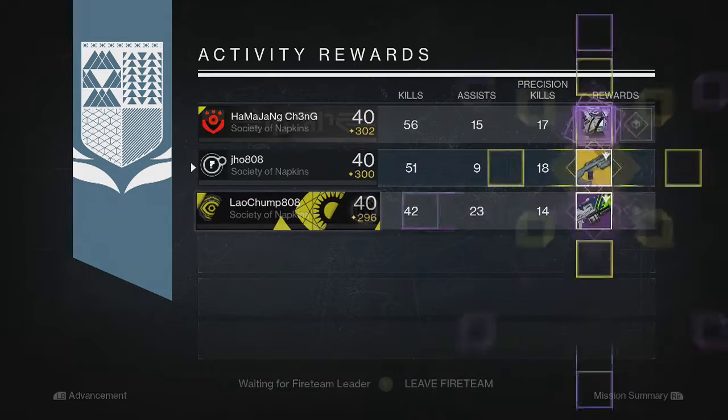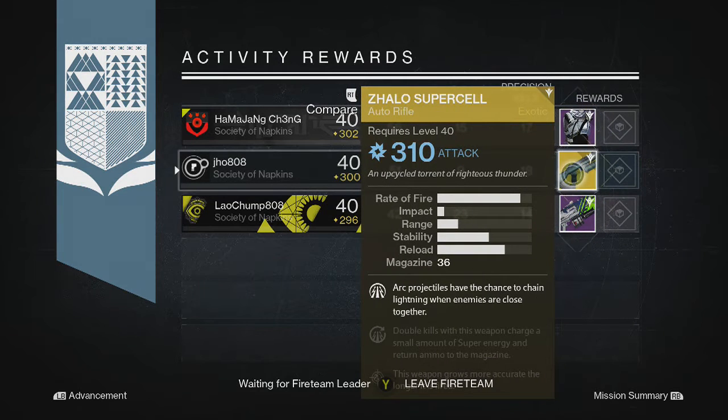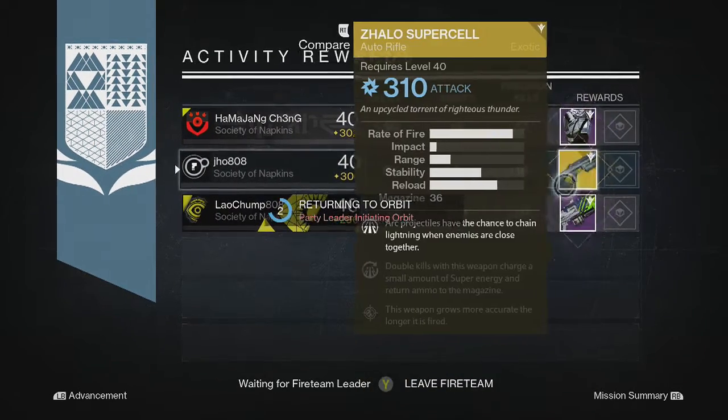Finally for my Titan on my last character, we got a good drop. We got the Zhalo Supercell for myself — I actually didn't have this before the Nightfall and I got a 310 version of it, so I was really excited and happy about that. My other teammates got another legendary chest piece and a machine gun. I think Zhalo Supercell is one of the only Taken King primaries with elemental damage, so pretty good.